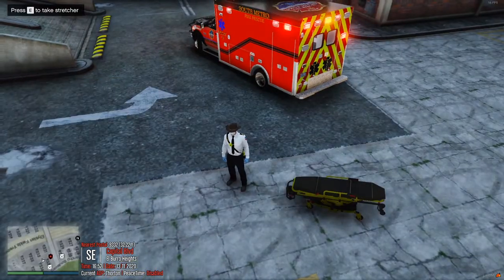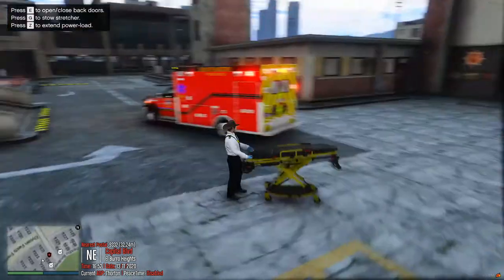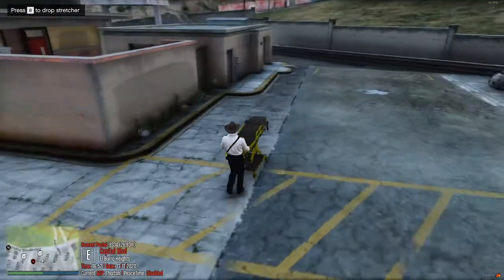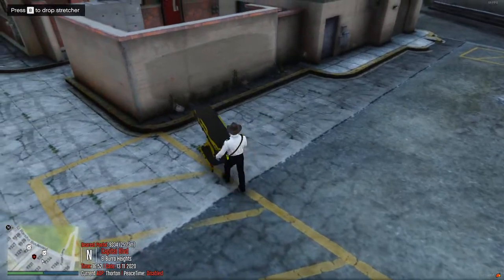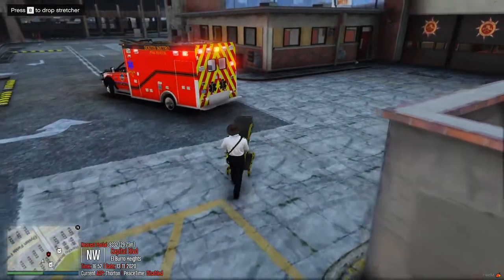If you sit down, you can toggle the headrest, which really does nothing. You can get out of the bed by going to the side of the stretcher and pressing E. You can then walk the stretcher around, and whenever you get to your patient, press B and that drops the stretcher. Then go back and take it again.